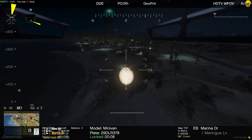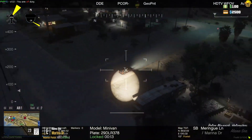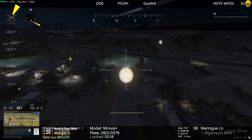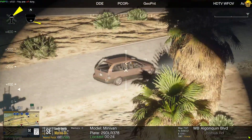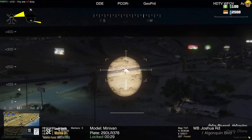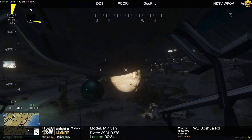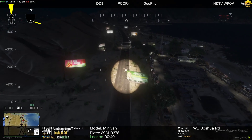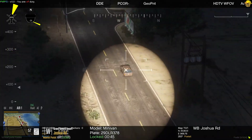So now the update, as you guys see — updated script has Air One. You go pretty high and it still trails it. So that's amazing — we love that. And the vehicle's locked; it shows the minivan, 29 David Lincoln Romeo 378. I just wanted to showcase this. We're over here and it's just following it — that's what we like. Trail over top of it and zoom in on it.